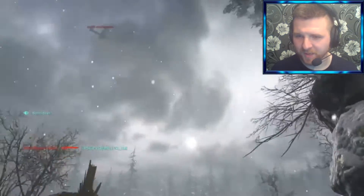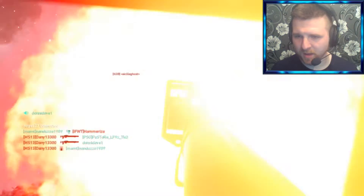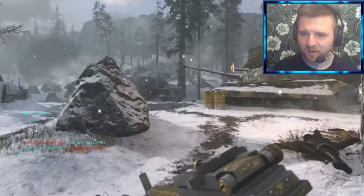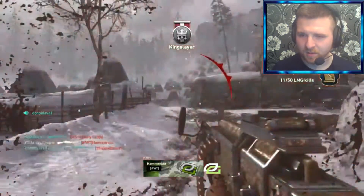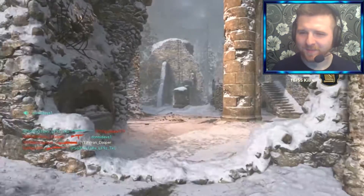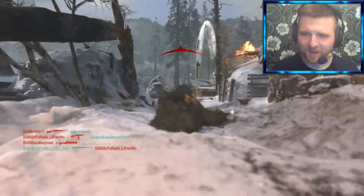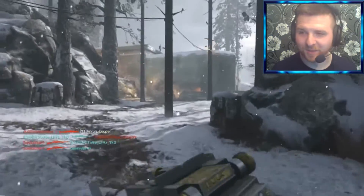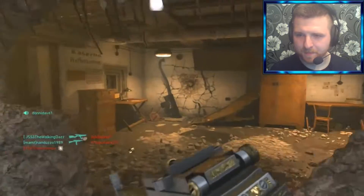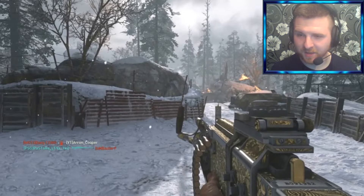I should really put a scope on this thing, but I do like the iron sights — they aren't too bad. Just trying to get some camos towards my launchers as well. I always carry launchers as my secondary because it just helps so much. I need to unlock the rapid fire for it, but I'm not even going to get that far at the moment because I just keep getting absolutely demolished.